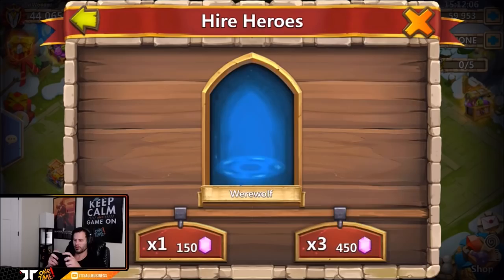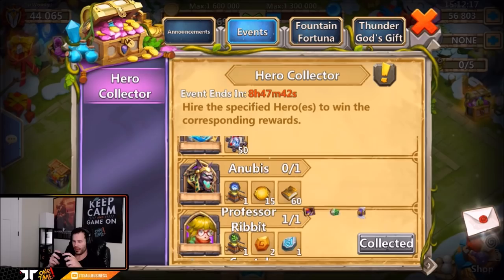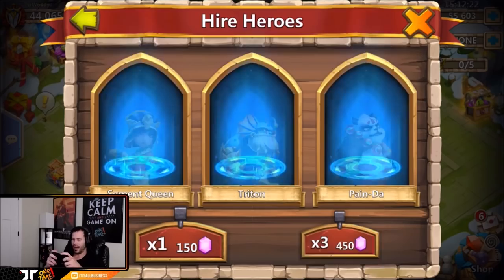We got a Cupid — no thank you. Wow, Professor Ribbit! We will take it, thank you for showing up my good friend. Nice — we got level five Regenerate. Now we need to see an Anubis. Come on Anubis, don't hide baby, we got 50,000 gems left, show up my good friend.